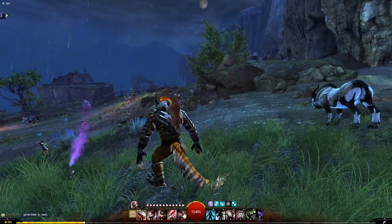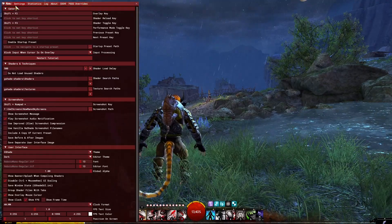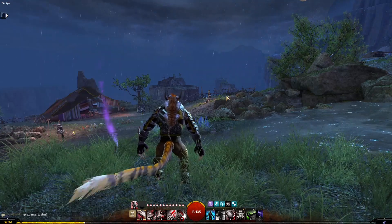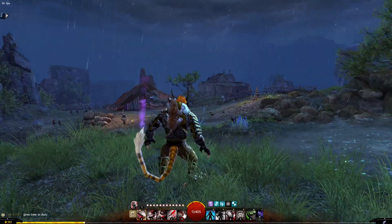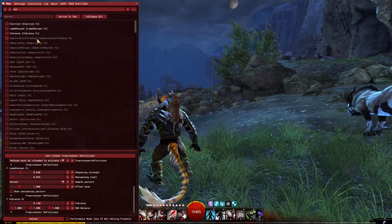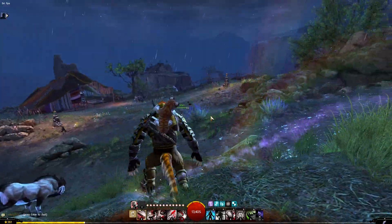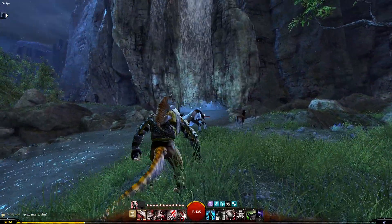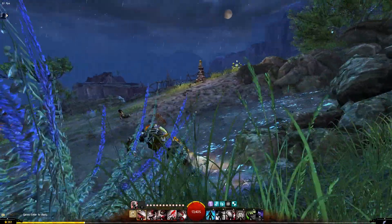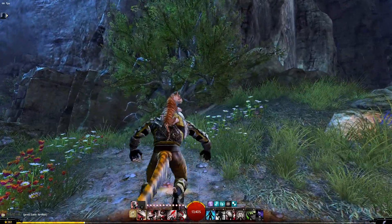We're back in the map — G-Shade is on. Let's compare: I'll turn it off, and this is what it looks like without G-Shade. And this is what it looks like with G-Shade on. It's up to you to decide if it's worth it, but in my opinion it's very much worth it. It's very easy to do, especially for people who like to experiment with different effects.